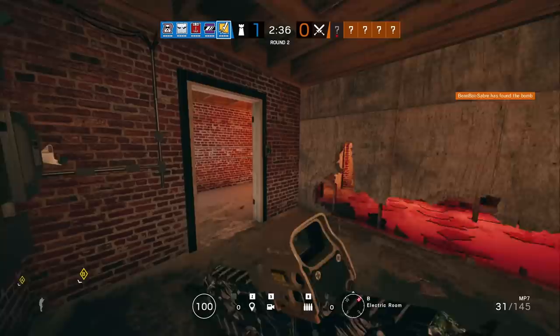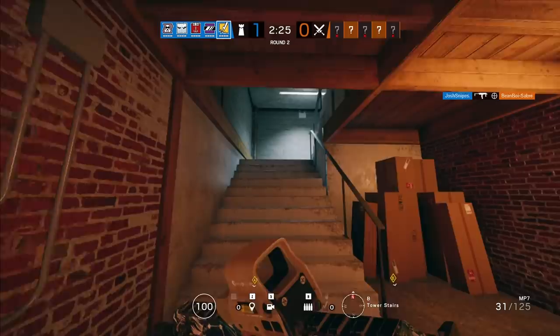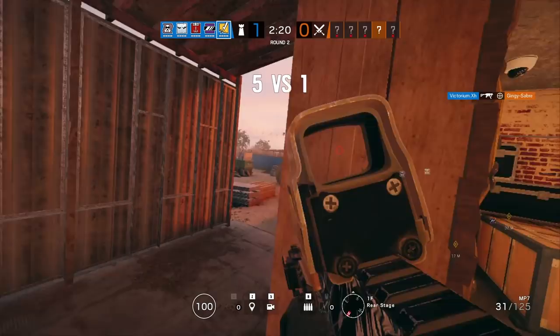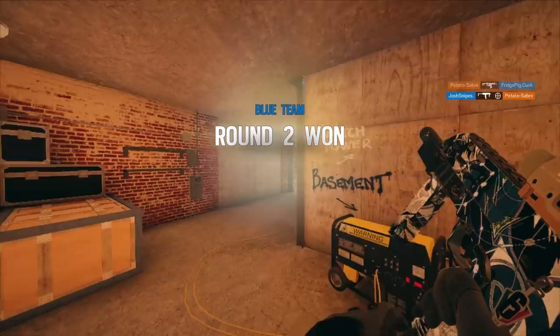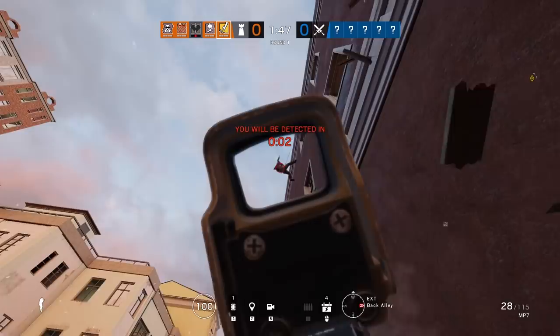Bandit can electrify reinforced walls, hatches, barbed wire, and deployable shields. You probably won't ever see people put it on hatches anymore, especially with the more updated hatches that are super flat. The old ones used to have a little bump on them where you would push down the railing, but that has since changed, so it's a lot easier to see the bandit charges when they get put on. Now you couldn't miss it even if you wanted to.